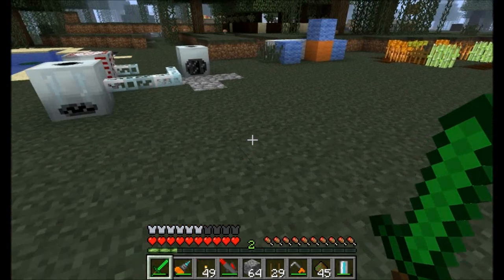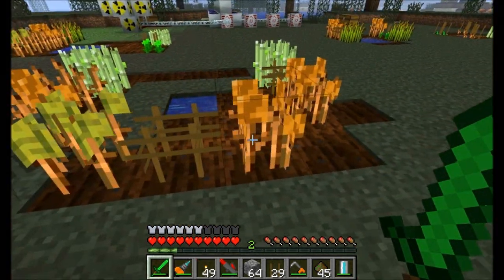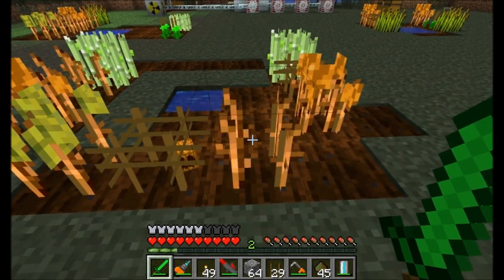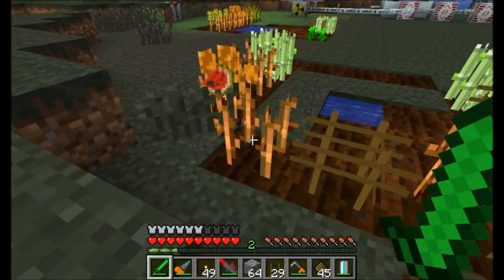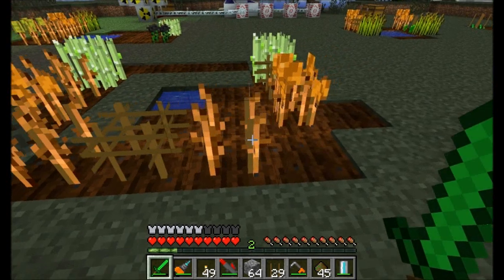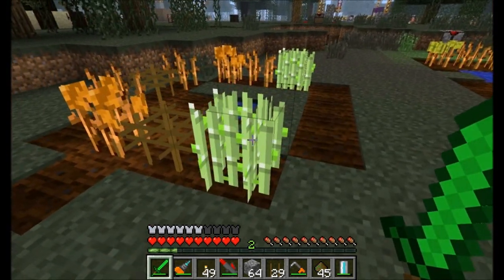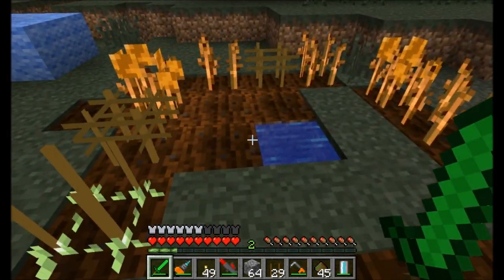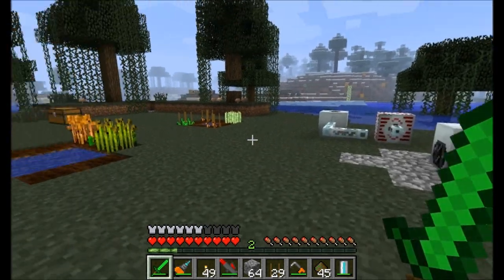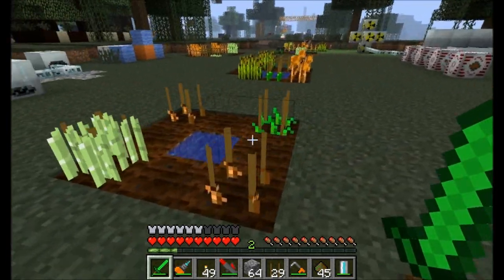Let's go take a look at some of these plants that have been growing for a little while. First off, we've got some pumpkins and melons. If you right-click on your plants that have grown, you'll notice the pumpkins pop off, as do the melons. The plants will stay planted and continue to grow another set of pumpkins or melons or whatever else. Here we've also got some reeds — you can just right-click to harvest your reeds and they'll start growing up again.